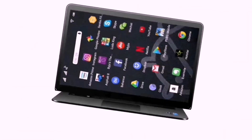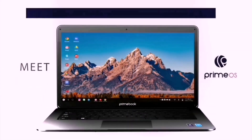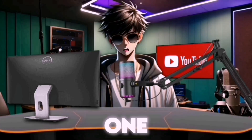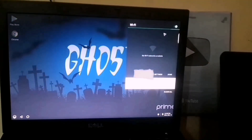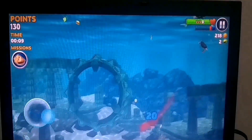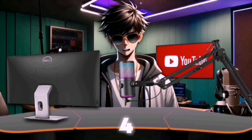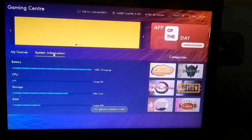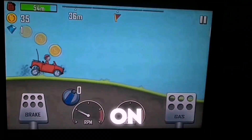At number 6, we have Prime OS Ghost Edition, which is a much better version of the original Prime OS. You guys already know that the original one had a lot of bugs, but in this Ghost Edition, many of those issues have been fixed. Another great feature is that all games come with predefined key mapping, so you don't need to manually set up controls. This OS requires at least 4GB RAM and a basic graphics adapter to run games properly, otherwise you may face black screen issues in many games. The download link is available on my website.